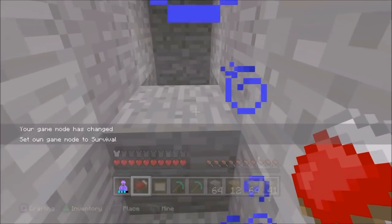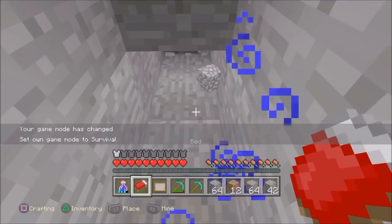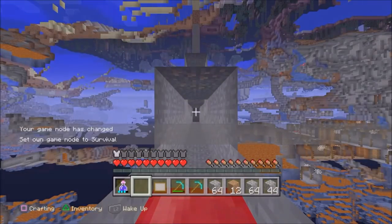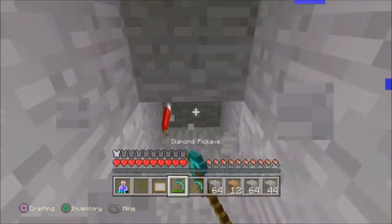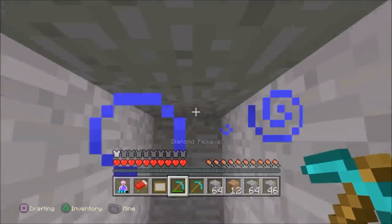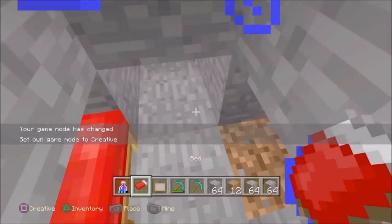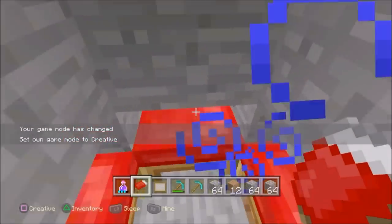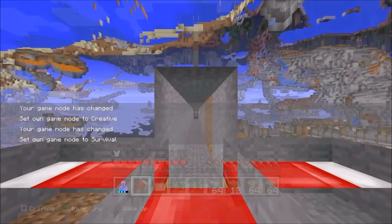Let's try this in survival and make sure this is fine and dandy before it goes online. Yes, it works on survival, and I'm not taking any damage — this is fantastic, guys, this is completely amazing. We can now go in all directions, as you can see, by placing three beds in all directions, and now we can see in all directions.